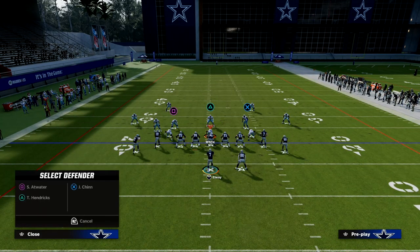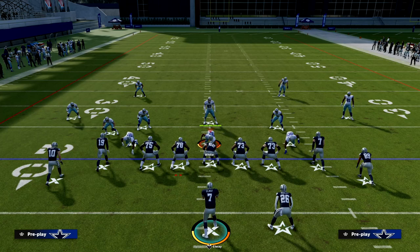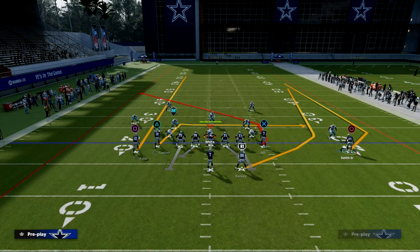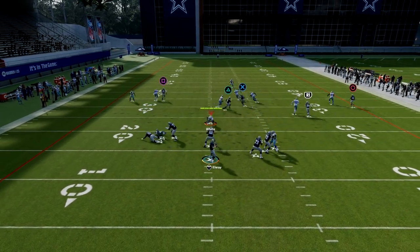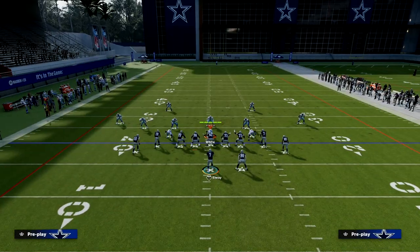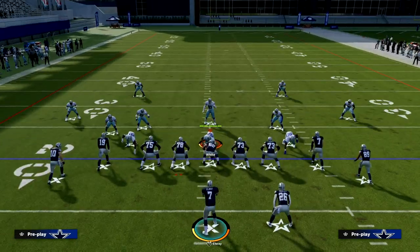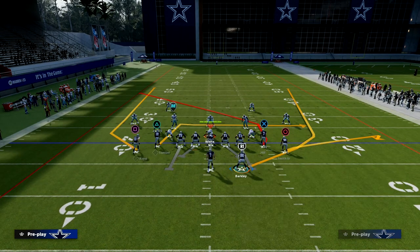Let's say their user decides they have to stop the post route because it's the big money play. They're going to try to defend the post — what you'll have then is your motion or your quick slant to Debo Samuel getting into a soft spot against man coverage. When you pair it with the wheel route to the running back, it makes it very valuable.